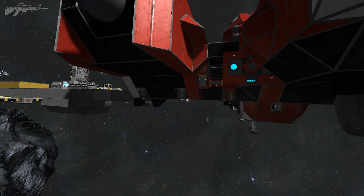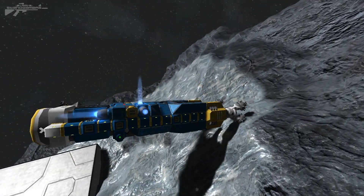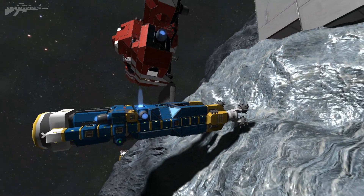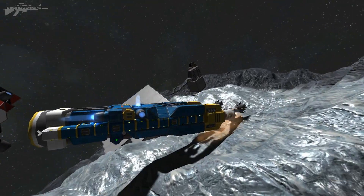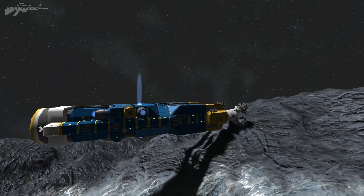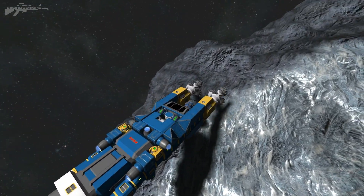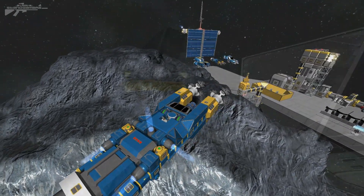Another cool feature they've added is collision effects. If I collide with an asteroid, you'll see smoke and debris coming out, signaling that I've actually hit it — and if I hit it hard enough, the damage will be quite dangerous to the machinery. It looks a little strange at the moment and is more of a placeholder, but you can see sparks and fiery smoke coming off the asteroid. It's based on pressure: pushing gently against the rock causes no damage, but hitting it hard produces a small fireball and probable damage to the drills — a cool and nifty little feature.